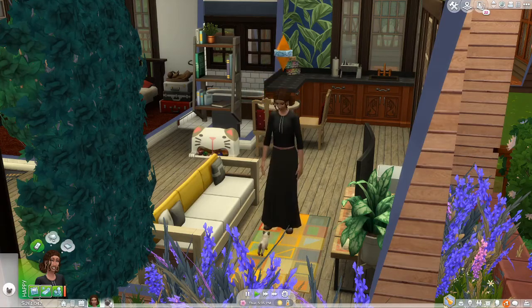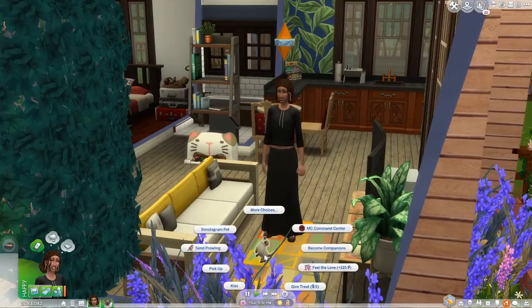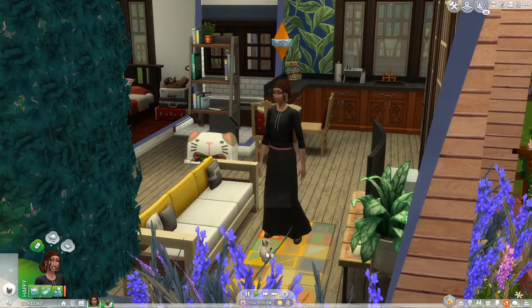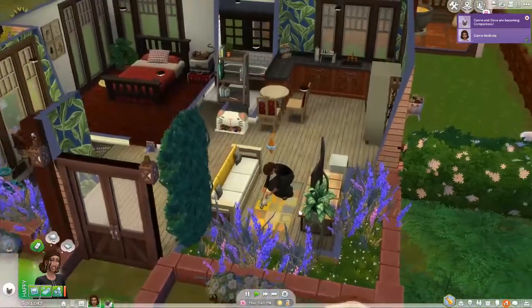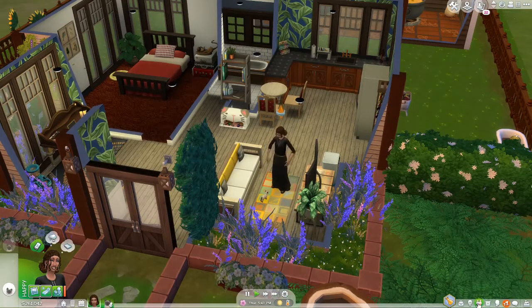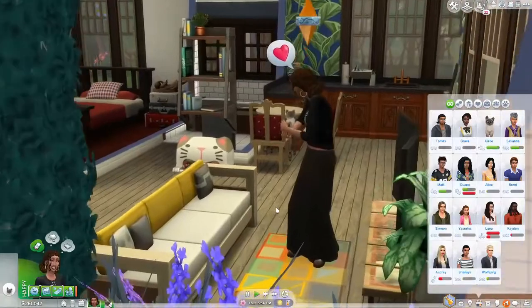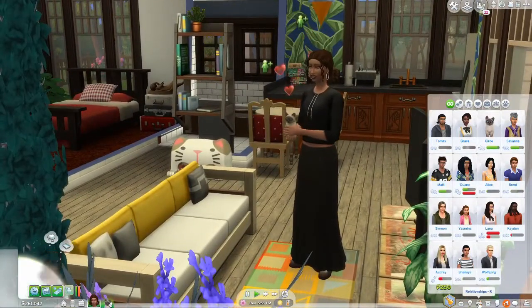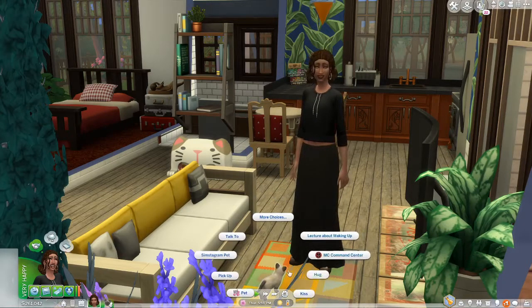Hi, this is Shane and welcome back to another episode of the Witch of Windenburg challenge. Last week we went to Granite Falls and we became friends with the Hermit - Savannah. We became good friends with her, which is surprising because we didn't have that much interaction with her. And we've just become companions with Cersei, which is one of the things that we needed to do.